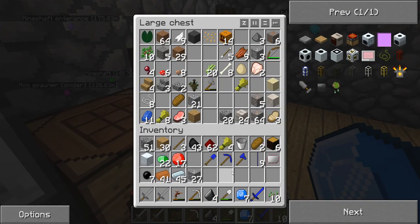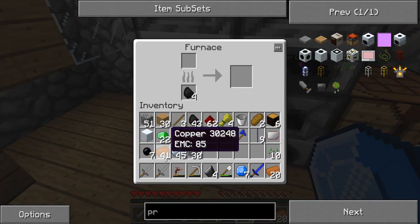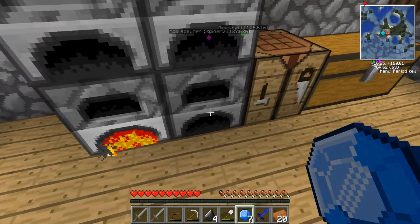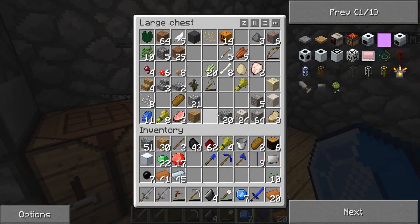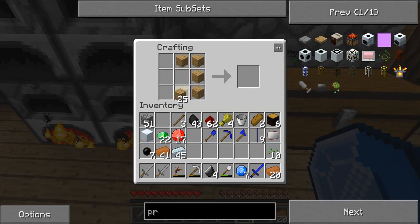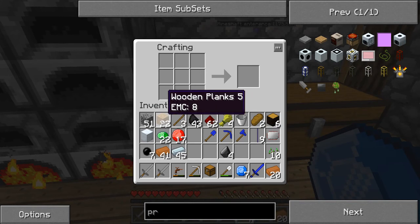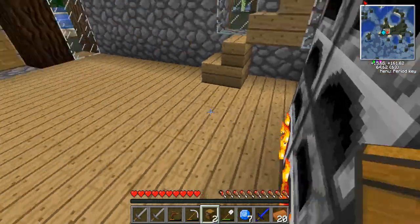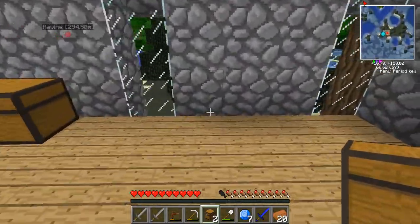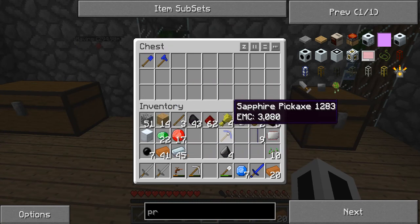I need tin ore - I need to smelt that. I'll put 15 in there, 15 in there, get that on the go. What I might do as well is make another chest just for ores or special items - a single chest for now. I'll make a weapons and tools chest as well. We'll put one there, one there - love it. So we'll put my sapphire tools in there for now, and the sapphire, ruby, emerald ores.